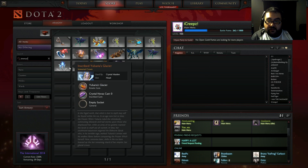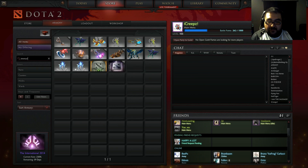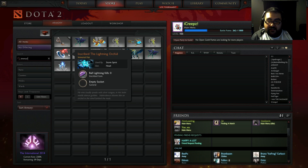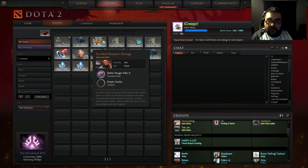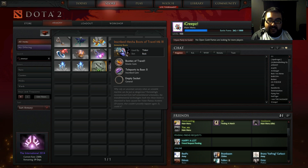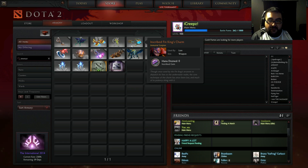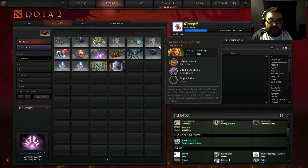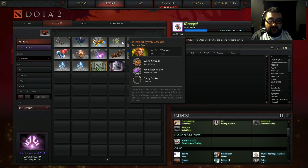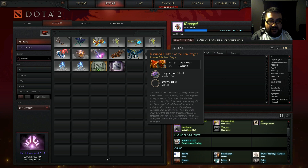So here we go — we got two of the inscribed Yosari's Glacier and this comes with Crystal Nova's cast kills. Then ball lightning kills. The skirt has crypt swarm kills, battle hunger kills, triple hero, waning rifts. Inscribed Boot to Travel — Sylvan Cascade has power shot kills, that's a cool gem, mana drain, double shackles, pretty cool. Power shot kills over shackles. Exorcism spirit summon and we got the dragon form kills — pretty freaking sweet.